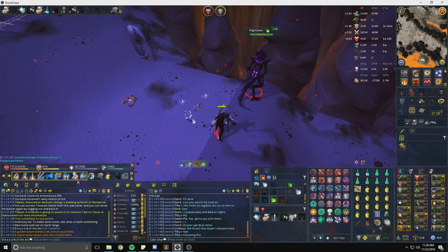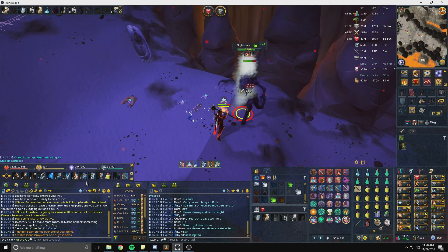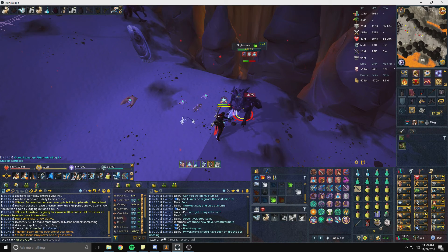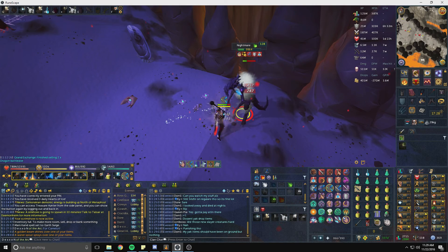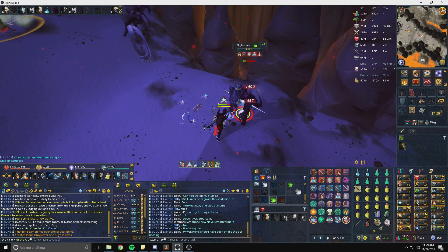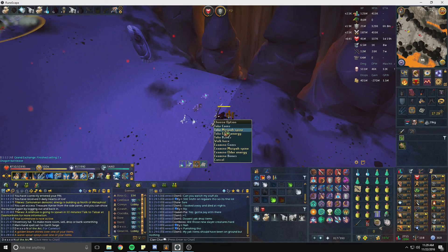You'll see the nightmares as soon as you go west of the ritual site. They're really simple and easy to kill, but you do have to watch out for their ranged attack — it can hit anywhere from two to four thousand health in one hit. Make sure you switch to range pray and you'll be completely fine. If you do swap your prayers, you're looking at like 400 damage — nothing bad at all.